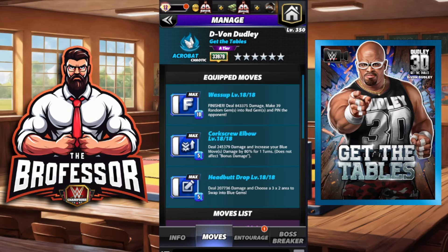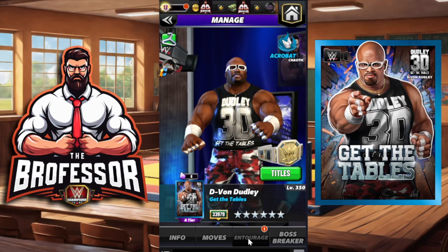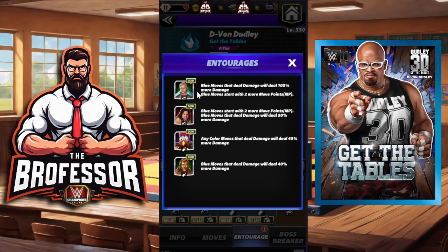Deal 843k damage, make 39 random gems into red gems, and pin the opponent. The Corkscrew Elbow deals 245k and increases our blue damage by 80% for one turn. Then the Headbutt — a 5MP blue move — deals 207k damage and lets you choose a 3x2 area to swap into blue gems.